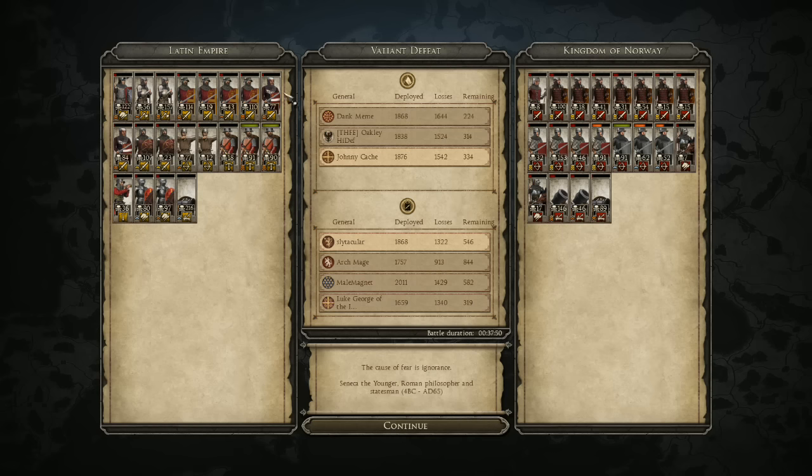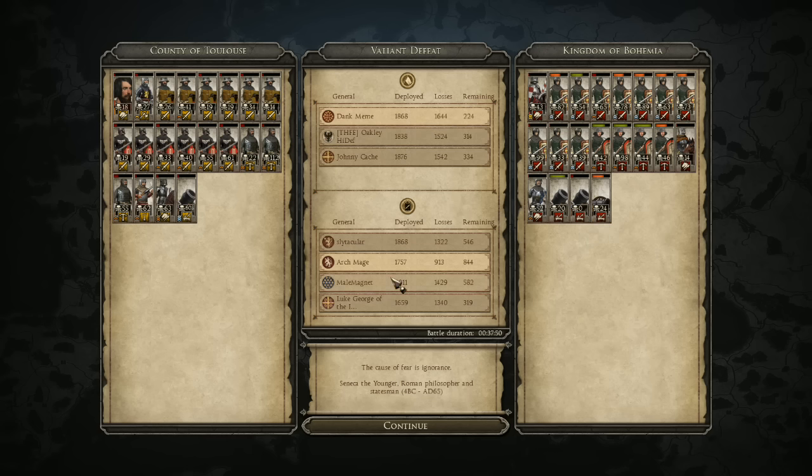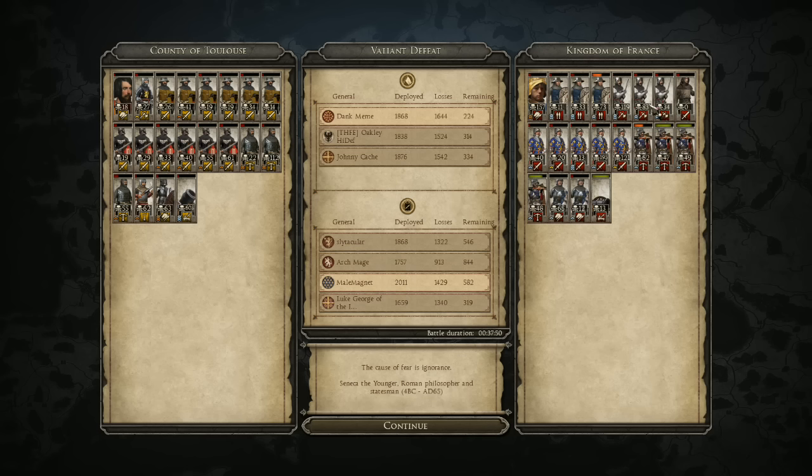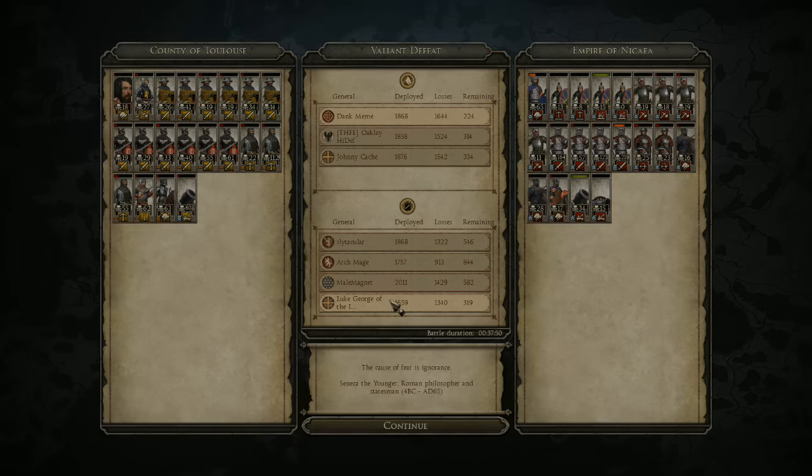Johnny Cash here got 216 on the cannons — yeah, I definitely should have brought a cannon. 122 on the Latin Emperor, 157 on the Mercenary Men at Arms. On the other side, Slytacular brought a lot of swords shoved up to gold — lots of swords, lots of kills. Cannons again doing a lot of work. The enemy just didn't bring that much cav, surprisingly, which allowed me to do a lot of the sorties. Mortars capable of getting 606 kills — taking those guys out early was a good move. The French here mostly relied on crossmen and halberdiers. French King general doing fairly well. I mostly fought against the Empire of Nicaea and did really well against them. Hope you guys enjoyed this battle — there'll be more to come. See you in the next one.